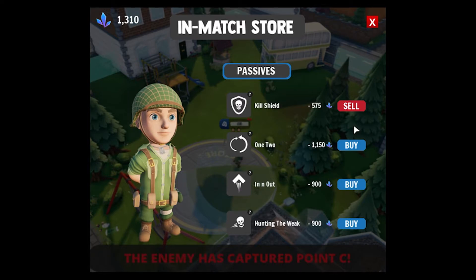Any of these passives are usable depending on how you like to play. If you like to dive in and out securing final blows, In and Out works great. If you prefer to keep pushing and typically get caught out of position, Kill Shield might be the answer to save your life. 1-2 can lead to a lot of extra damage, but make sure you line up that shot — if you miss it, there are no do-overs.